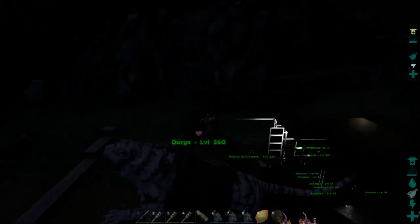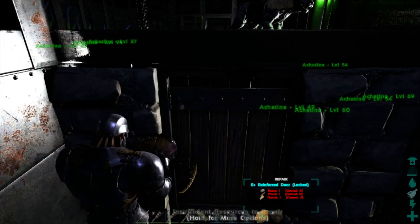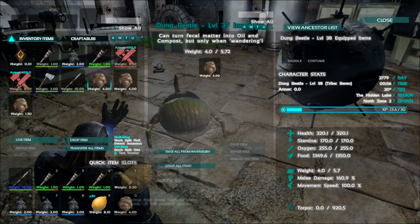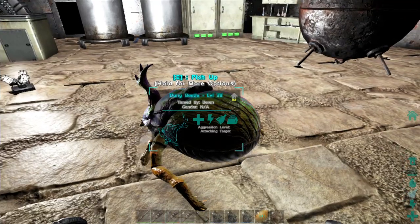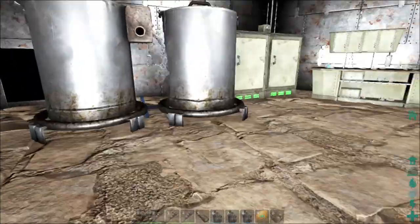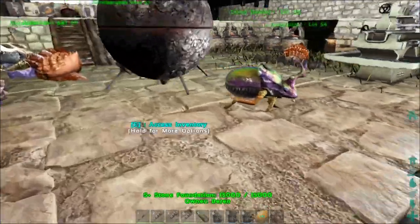We are back at our base. I'm really happy with the dung beetle and I'll show you guys what it does and how it works. I just throw it inside here, check its inventory, and put poop in it. Level it up in weight so you can put more in it eventually. What you have to do is put it in wandering mode and then press unfollow — one time it transfers one unit of dung and gives back three fertilizers. The fertilizers are what you mainly use for your crop plots so you can grow vegetables like I have done — longrass, savoroot, etc.